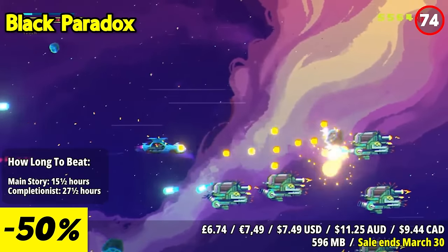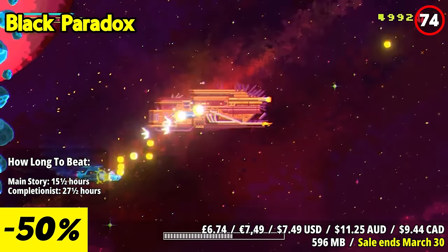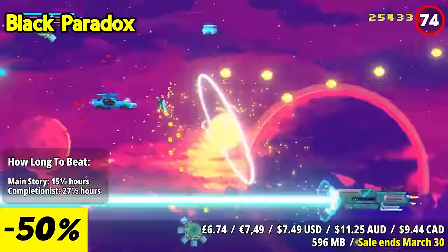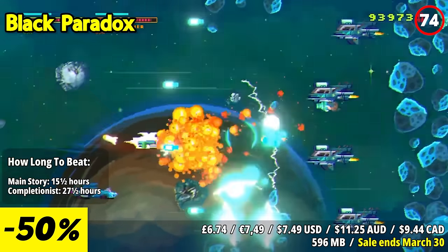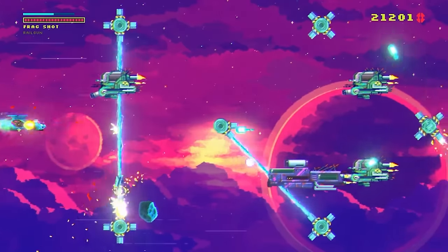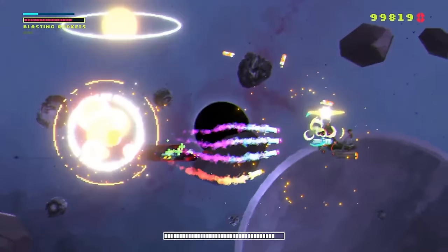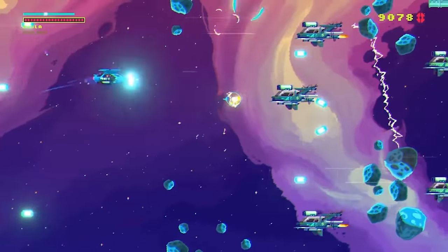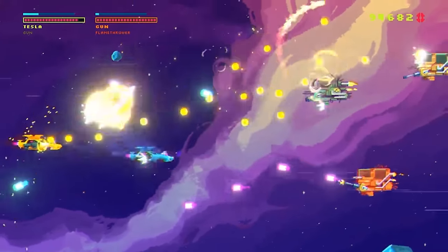Black Paradox offers an exciting retro-style shooter experience with a unique twist. Set in a neon-drenched universe, it combines classic shoot-em-up gameplay with roguelite elements, providing endless replayability. Players pilot the mysterious Black Paradox ship, customizable with wicked weapons and power-ups. The standout feature is its procedurally generated levels, ensuring each playthrough feels fresh. The game's thumping synthwave soundtrack sets an intense mood, enhancing the adrenaline-pumping action. Boss battles are challenging but rewarding, and the pixel art visuals add a nostalgic touch. Defeating enemies and collecting bounties unlocks new ships and upgrades. With responsive controls and local co-op multiplayer, Black Paradox is a blast to play with friends.